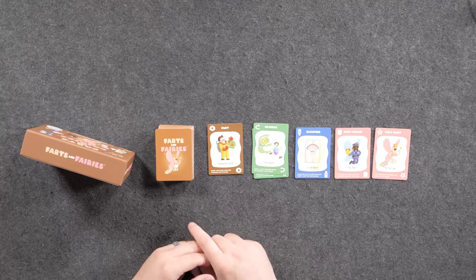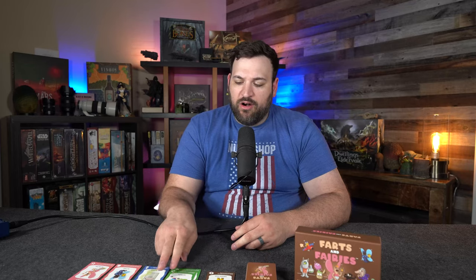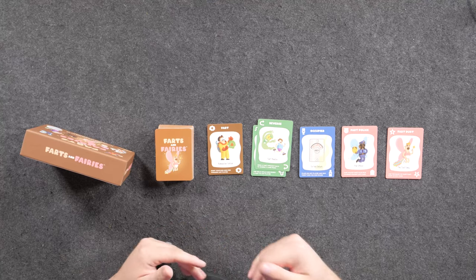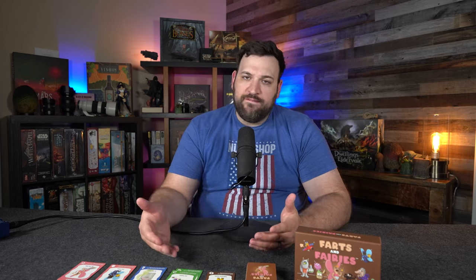Farts have different point values — for example, this one here, the Radioactive Farticle, is a four-point fart. There are other types of cards too. You have the green cards, which are protection spells. Generally you're going to be reversing the fart back to the player who gave it to you, or diverting it to any player. You can also divert it back to the player that farted on you. You play these cards to protect yourself from farts.